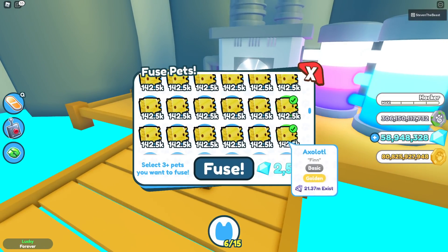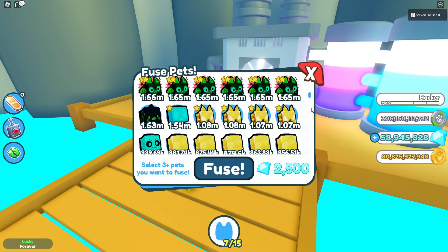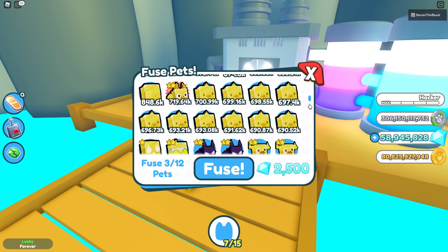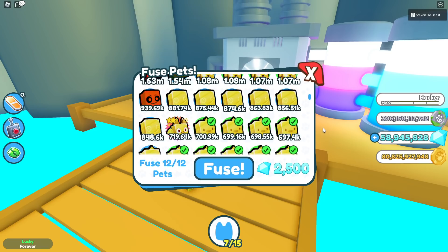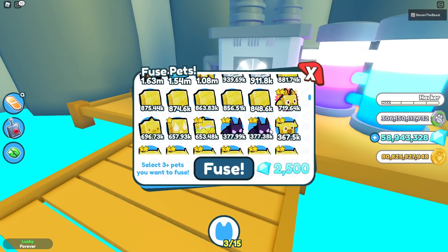Let's try fusing some of these — 12 of these and fuse, and we got a brand new golden hell chicken. Let's try fusing some of these and get a golden legendary. So 3 golden hellhunts and go all the way down to find my golden hell pets. 9 total — let's test out our luck. And we get a rainbow. All good, it's all good.